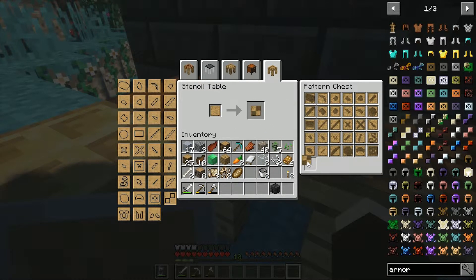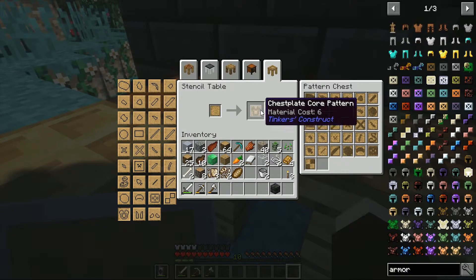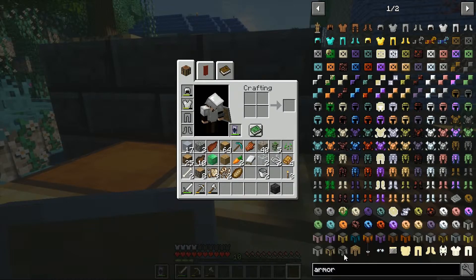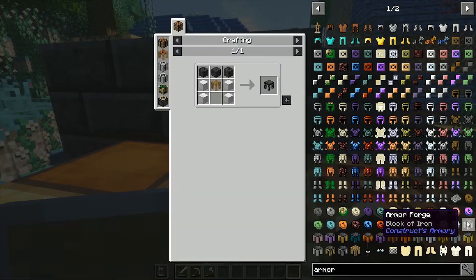Oh no, I'm two patterns short. Armor bench — the armor forge — requires an armor station, which is a crafting table and four blank patterns. So I need to make six patterns.